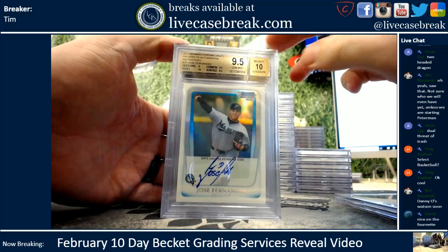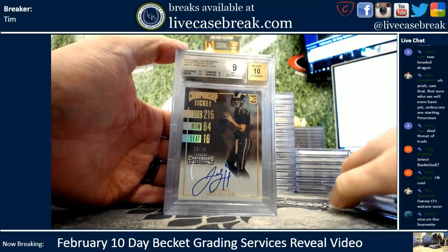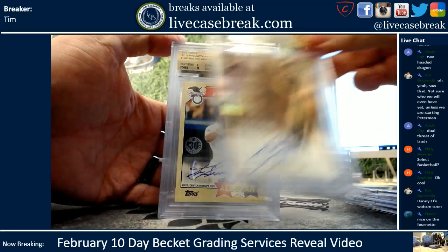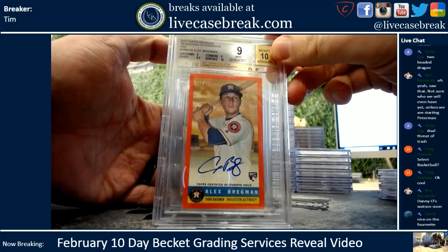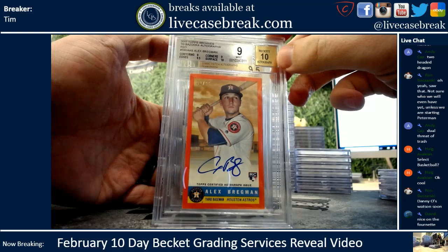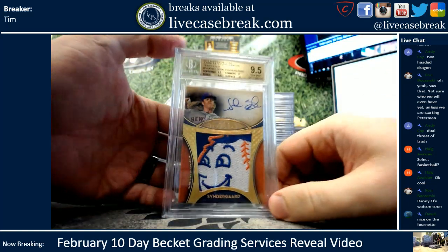These are all Andy Capp's. Nice Jose Refractor, gemmed. Goff Championship Ticket, 9-ed — that was out of 25. Griffey 87 Topps Wood, gem. Bregman Mini Bazooka, 9-ed — solid grade for that card. Those are usually in rough shape. Nice 9. That card's just, like, speechless.